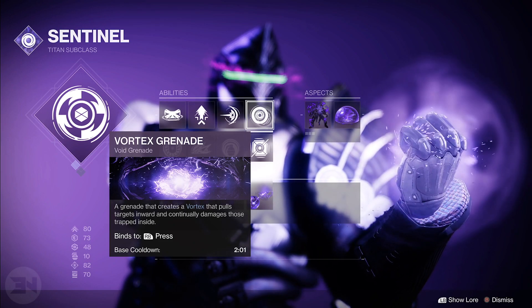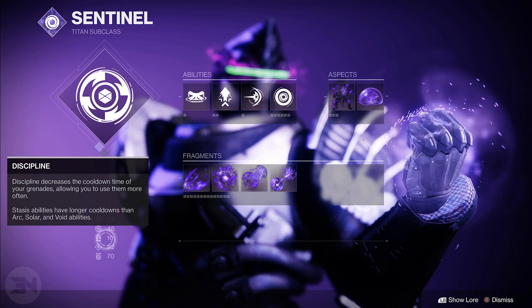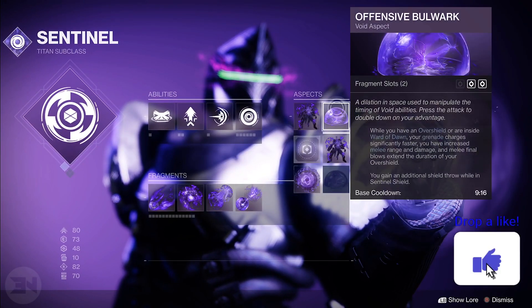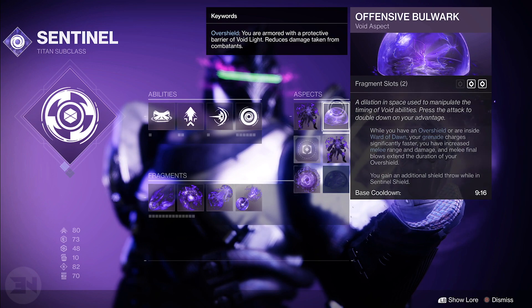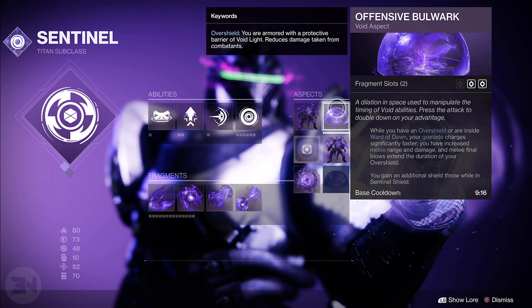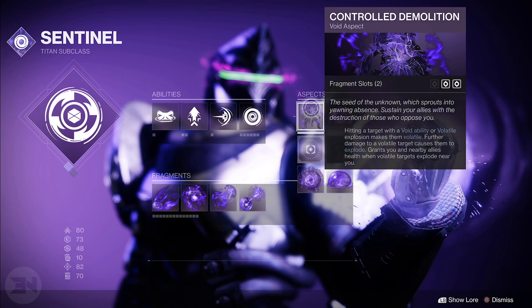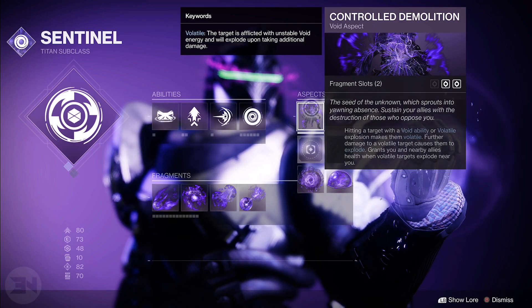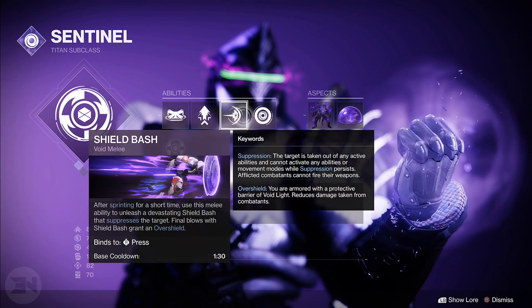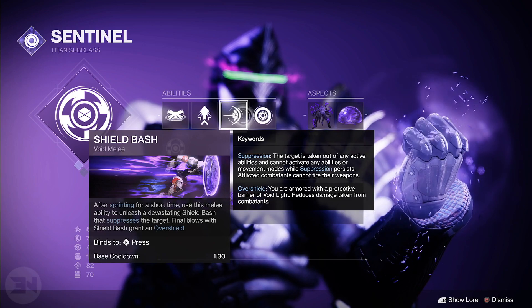Discipline is really important on this build — I only have 10, but every melee kill gives you a big chunk of grenade energy so it works out. If you can balance your stats a little bit, you probably should. Then we have Controlled Demolition and Offensive Bulwark. Offensive Bulwark is primarily for Ward of Dawn so you can stand in there and get grenade charges, but it's also for when you have an overshield. You're going to have constant overshields during this build, giving you extended melee range — which is important since you're running around smacking people with melees. Controlled Demolition makes hitting a target with a void ability cause a volatile explosion, so you'll either kill them or put volatile on them, and when you hit you also get your melee back. Shield Bash also puts suppression on a target, so you can suppress bigger enemies too.